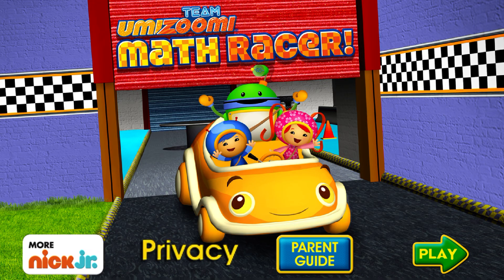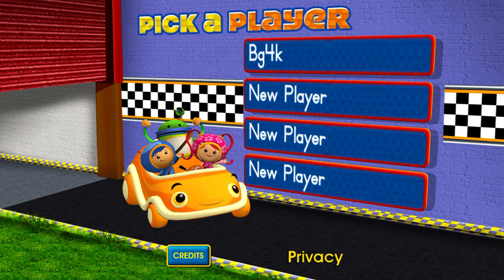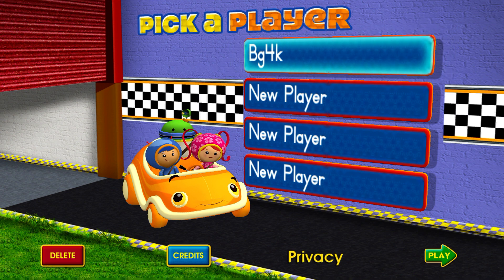Izumi Math Racer! Tap Play. Tap on a space to add your name, or choose it from the list. Tap Play to start racing. To delete a game and start a new one, tap the name you want to delete, then tap the red delete button.